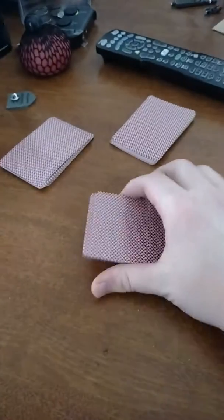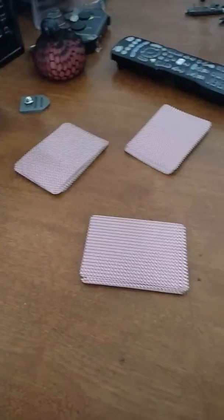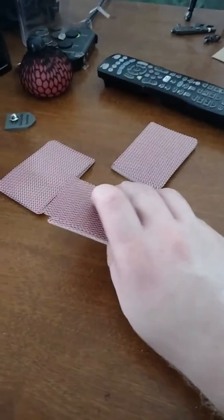I'm going to show you how to play BS. You start by having a deck of cards — 52 cards — and you take both jokers out because you don't need them, and you split them into two decks of 17 and one deck of 18.